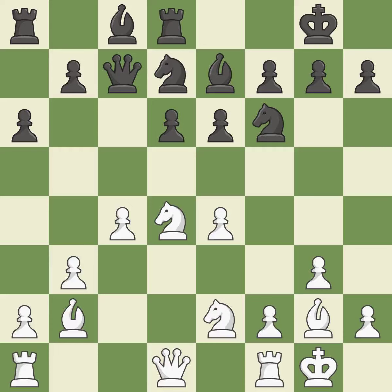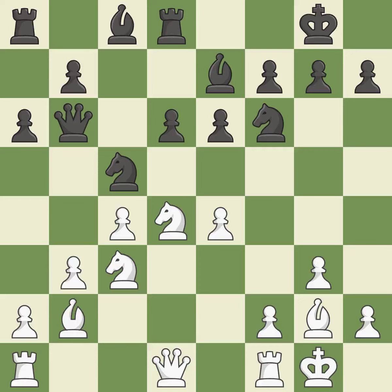This develops the bishop and gives it scope on the long diagonal — it is good. This poses a threat to strike a knight, but it is incorrect. The pawn is now adequately defended. This stops the opponent from being able to kick a knight — it is best. This misses a chance to link together rooks — it is incorrect. While not a mistake, that is also not the wisest course of action.